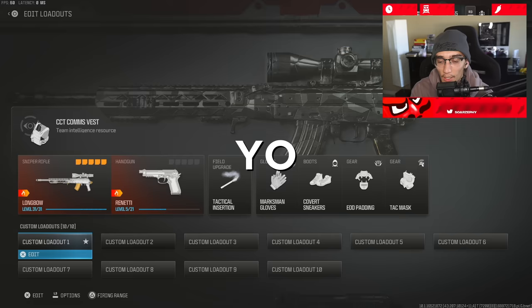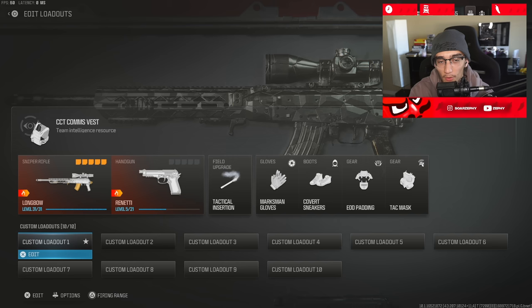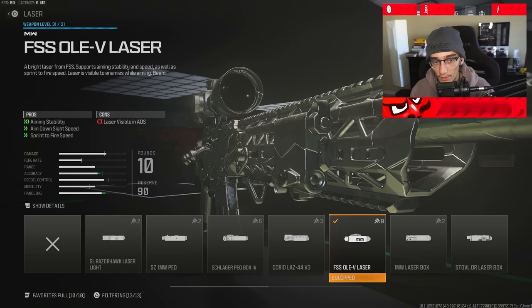There are three different sniper class setups for the longbow that you need to be trying and experimenting with. Before we dive into it, just want to say there are a couple attachments you're going to need to unlock. Your first attachment is the FSS-OLEV laser. If you do not have this for Modern Warfare 2, slap on the Razor Hawk laser light.